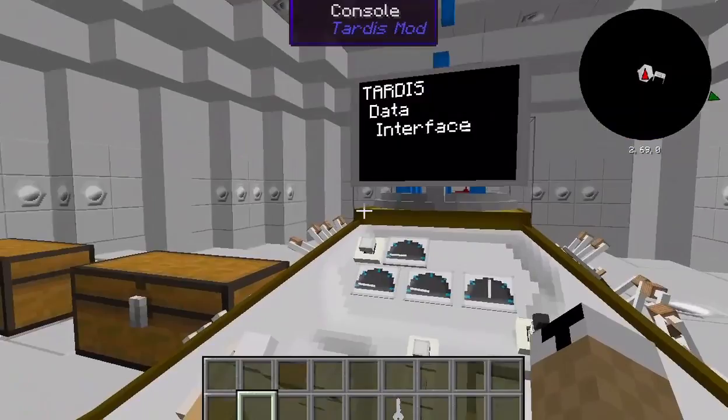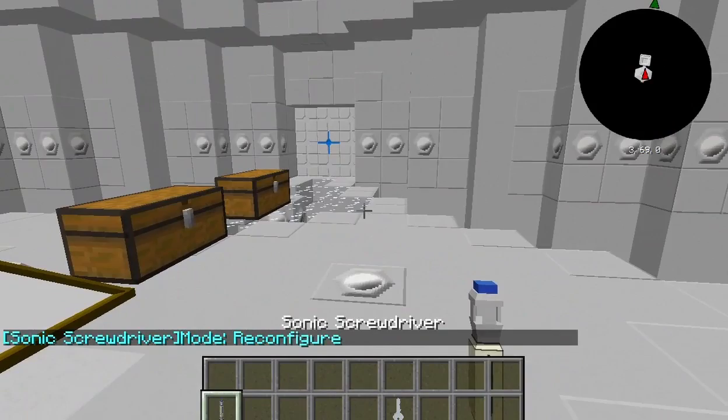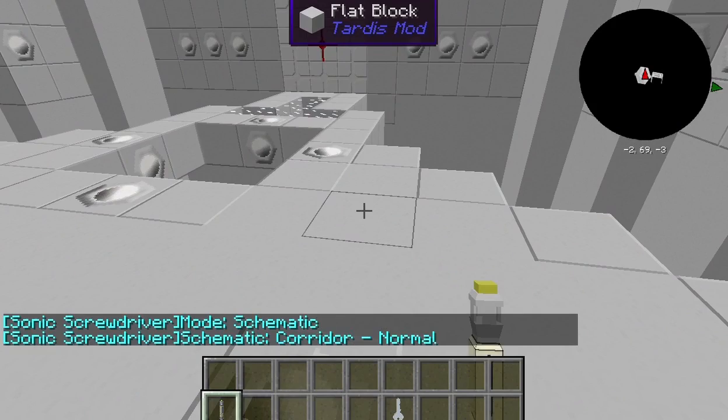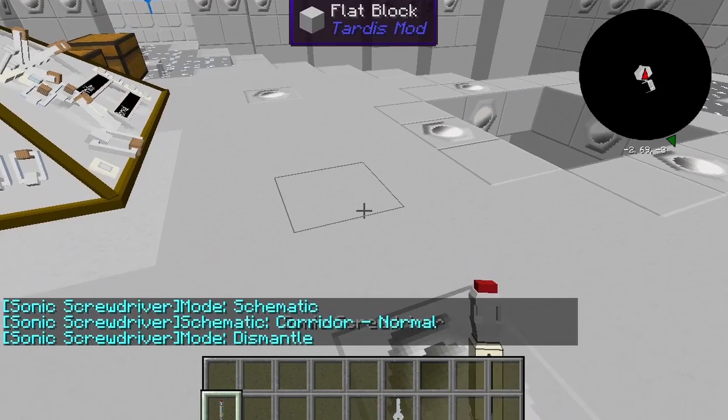Right now the sonic screwdriver is in reconfigure mode. To change that, you shift right-click the ground. You can see it says schematic mode — mine is set to corridor normal. We'll fix that. It goes back to dismantle, then back to reconfigure. Right now I'm going to leave it as schematic because for anybody who is new to this mod...